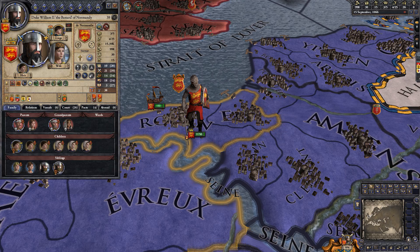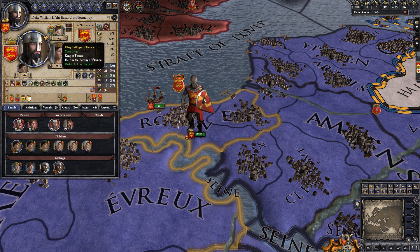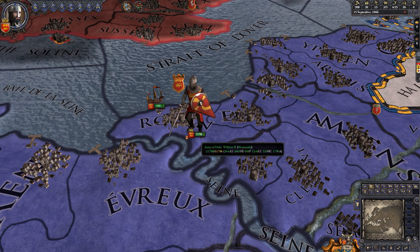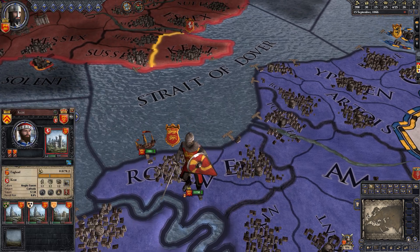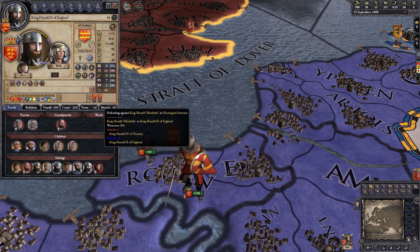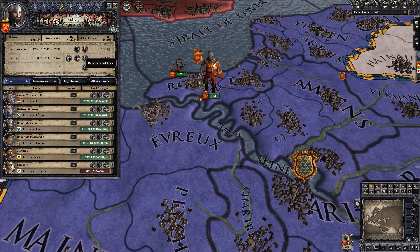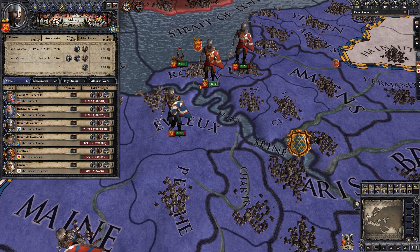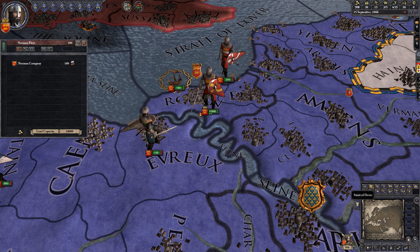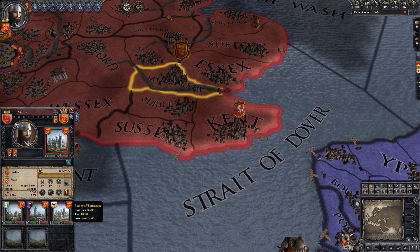Here is our starting situation in a nutshell. We're Catholic, we have six kids, we're a vassal of France. We have a huge army and we're at war with Harold Godwinson, who is also fighting the Norwegian king at the moment. Our first move is going to be to raise our vassal levies and group all those soldiers together, and then once they're all together we'll put them on the boat, on our fleet, and send them to Middlesex.